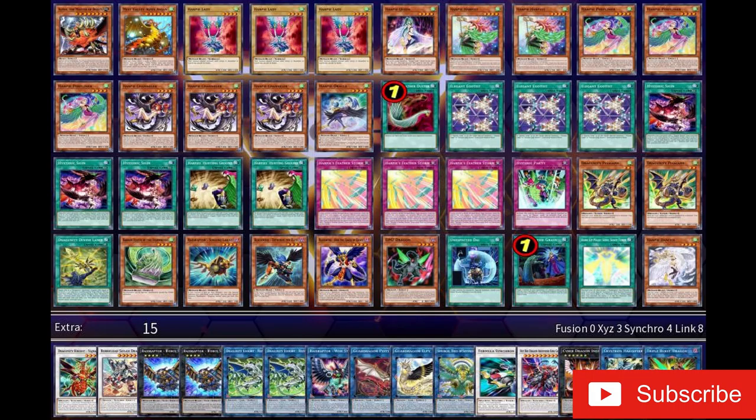Hey, what's up guys? Today I'm going to be going over a Harpy's deck with some really crazy combos. There's a little bit of a splash of a Dragonunity engine in here, or maybe like a Dragon Link type of thing. We're playing Crystron Halqifibrax, and basically the end board here, you're going to get your Hot Red Dragon Archfiend out and basically make it so the opponent can't do anything against you.